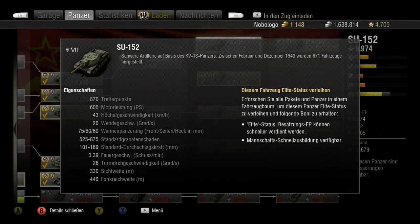Wir haben jetzt den russischen Siebener – die Su-152, also Jagdpanzer. Der hat 870 Trefferpunkte, 600 PS und bringt 43 Stundenkilometer. Seine Allgemeinpanzerung ist 75, 60, 60. Der Granatenschaden ist zwischen 525 und 875 – also extrem hoch.